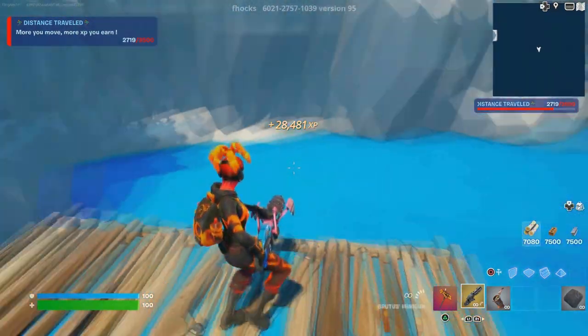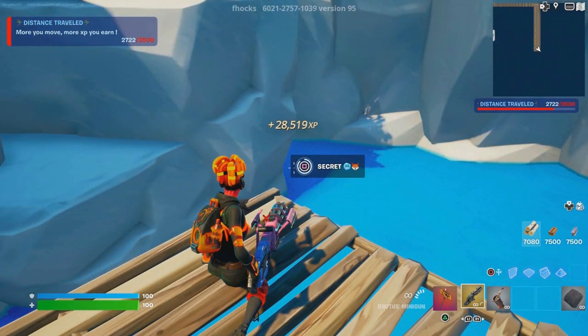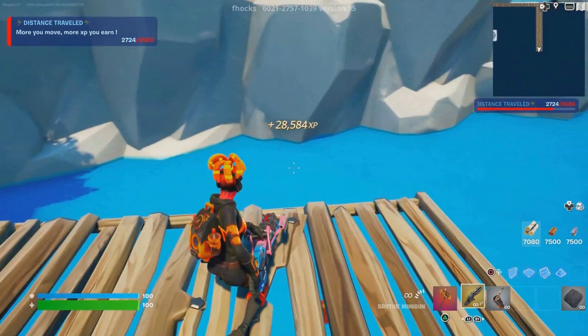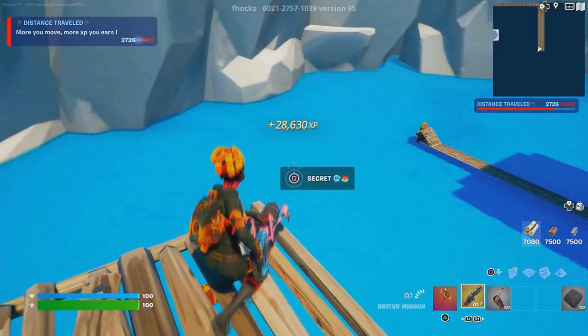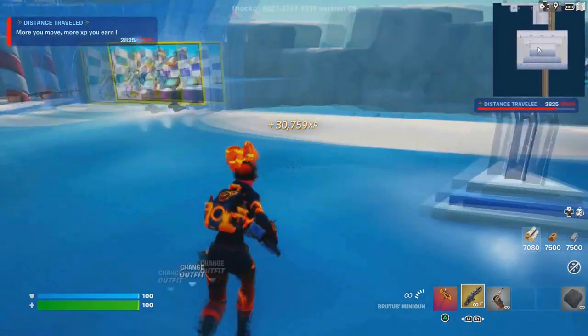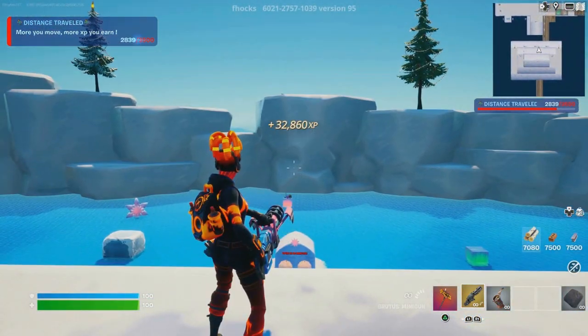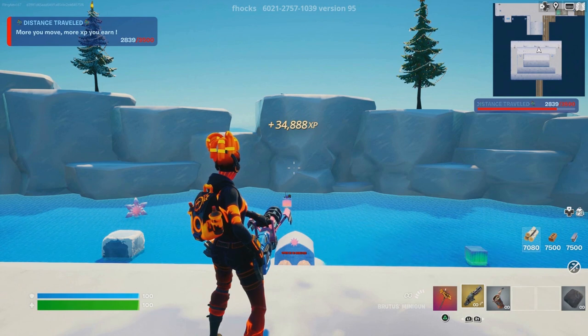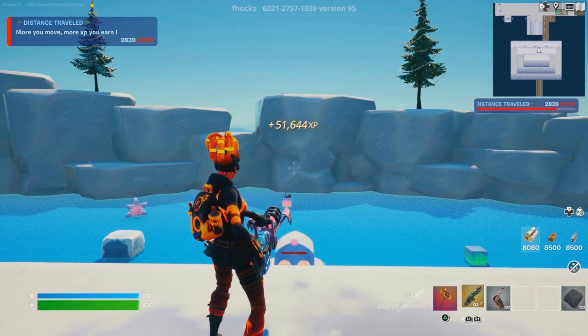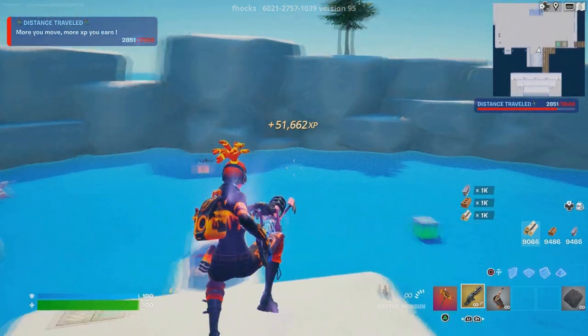On the far left side there will be a button, and on the far right side there'll be another button. Grab the left one first for more XP, then come to the right side and press that button — it's an insane XP glitch method that will have you ranking up fast.